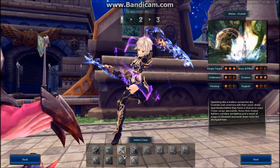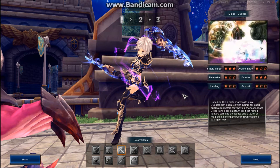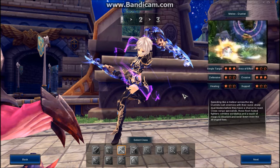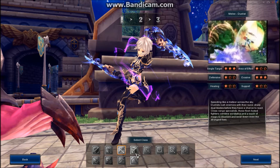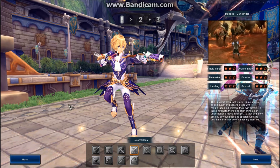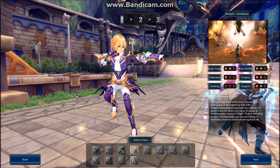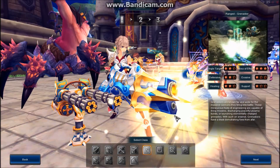Next we have the Duelist — my personal favorite class because it's my class. They use two swords, another melee class, and they're really good with evasion and speed, just slashing everything. It's pretty awesome. Next we have the Gunslinger — they use two pistols and are also very good with evasion and quick ranged attacks. If you use pistols as melee, you've got a problem, man.